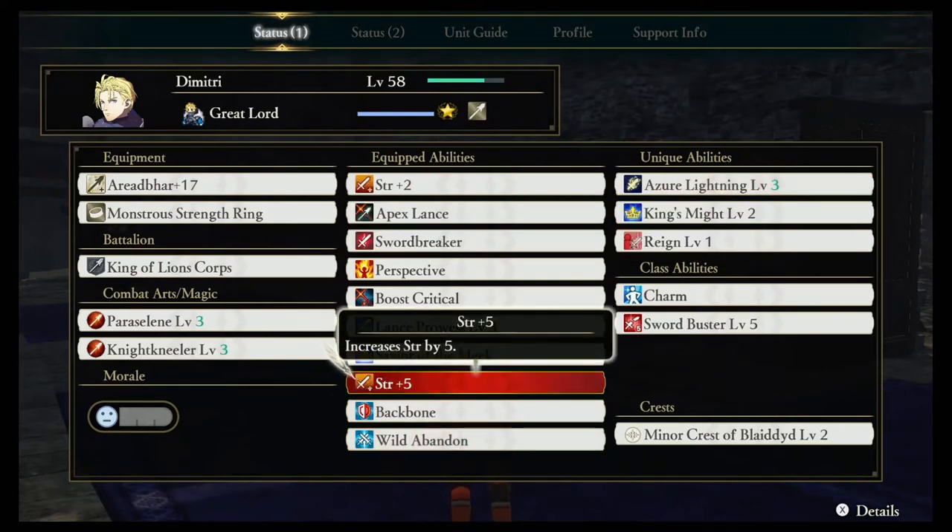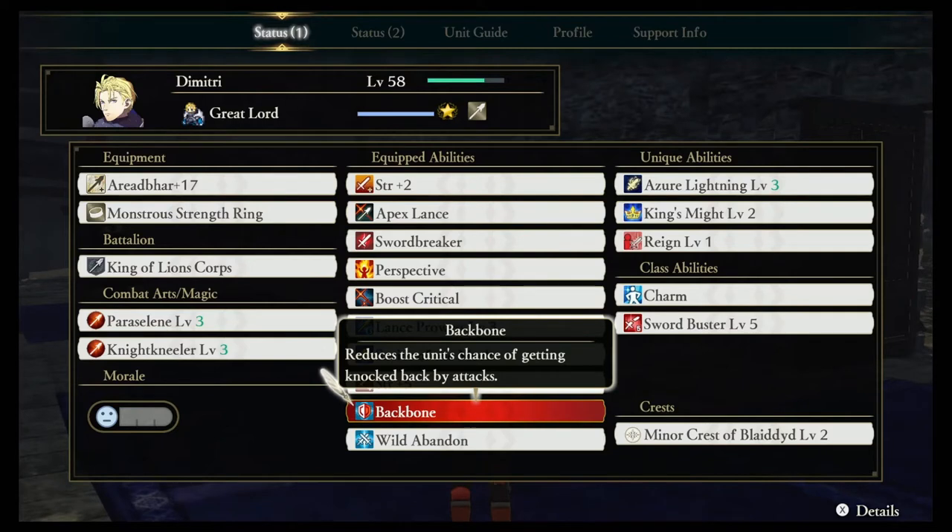The last three skills: Strength +5, because more strength for Dimitri is always good. Backbone reduces the chances of getting knocked back — sometimes you're not going to dodge everything, so being able to continuously attack without enemies' attacks knocking you out is very valuable.